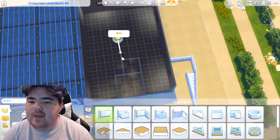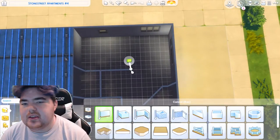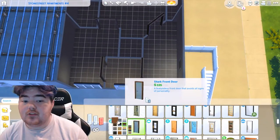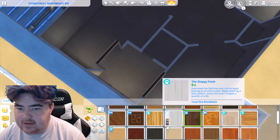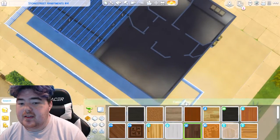Hello and welcome back to another fabulous build here on my channel! We're gonna be building this apartment that I made for my Eco Lifestyle let's play. We knew they were gonna be moving into the Stone Street Apartments — we chose number four because I just built one for a single mom family that I'm really happy about.